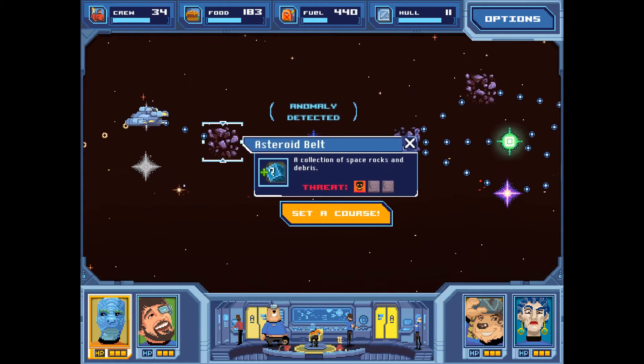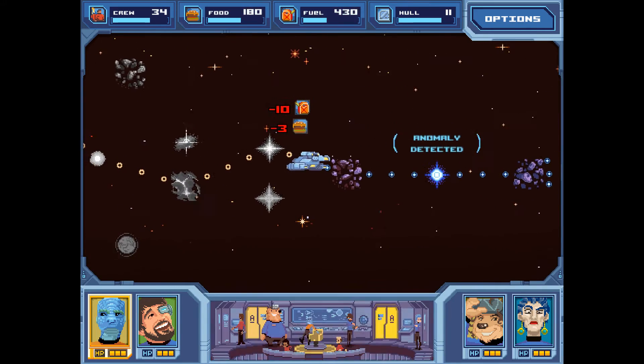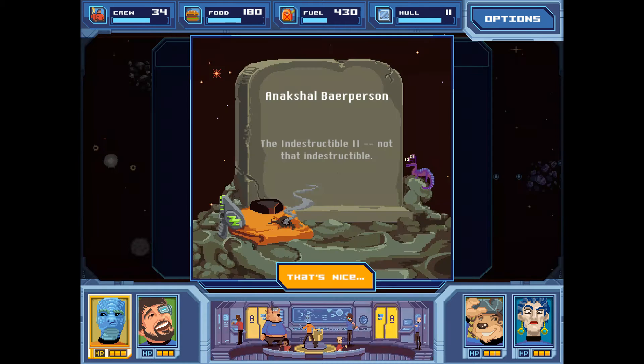Training stats is not this normal. A collection of space rocks and debris in this asteroid belt — it's our only choice, let's go to it. Once again we've encountered a gravestone. Sensors indicate there is some floating memorial nearby and your navigator asks if you want to make a short detour to check it out. I've only encountered these a couple times now — so far I haven't seen any negative effects. I want to try it out again, push my luck.